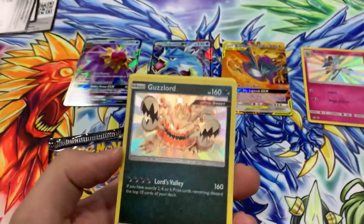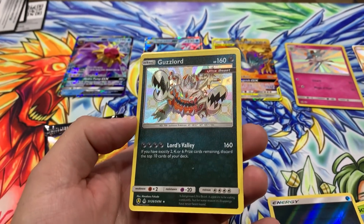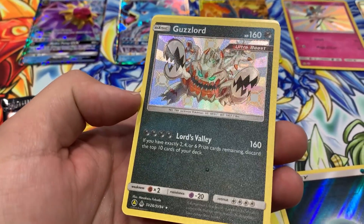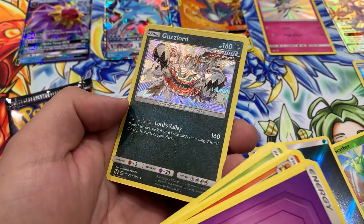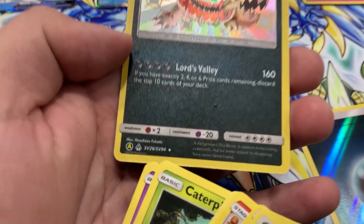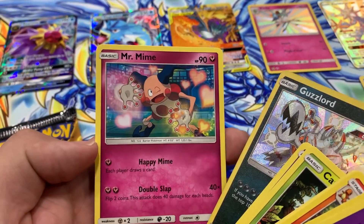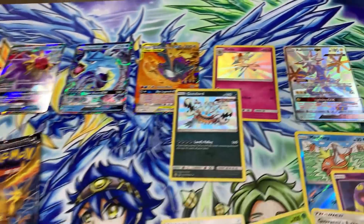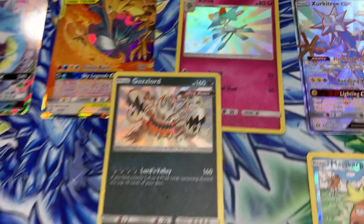Guzzlord - Ultra Beast! Lord's Valley: if you have 2, 4, or 6 prize cards remaining, discard the top 10 cards of your deck - 160 damage! Look at this guy - number 26 out of 94 in the Shiny Vault. And a Kirlia too. That Guzzlord looks amazing. Three shinies - no way is it one in three or four packs. It's at least one in six or something.